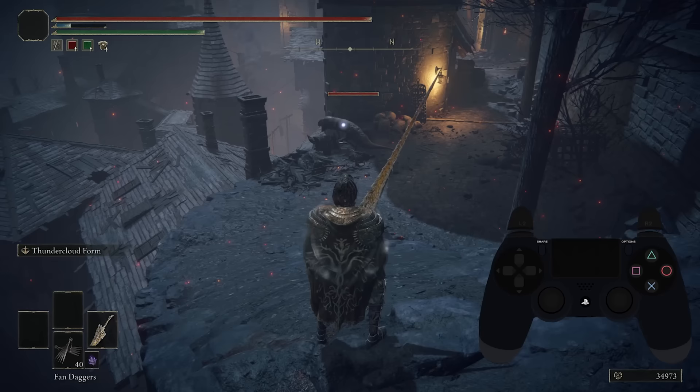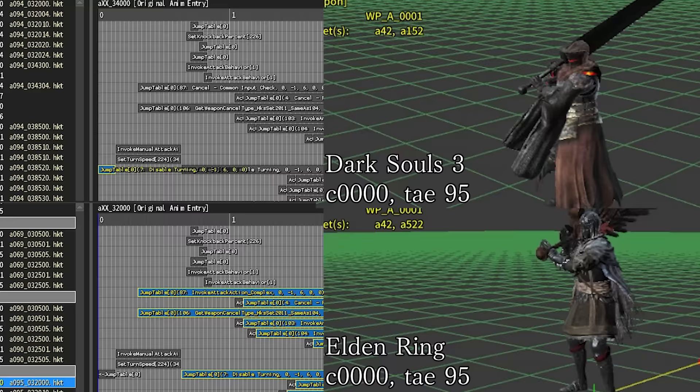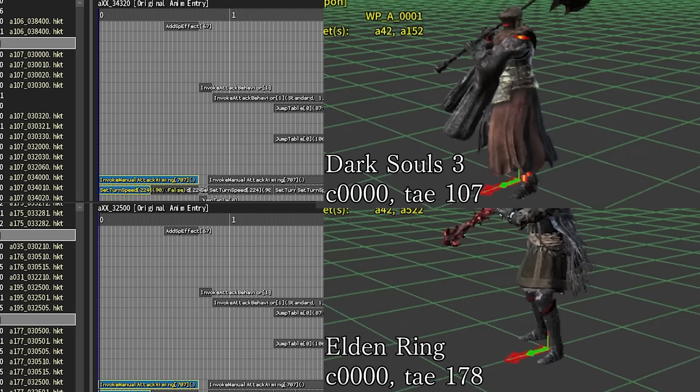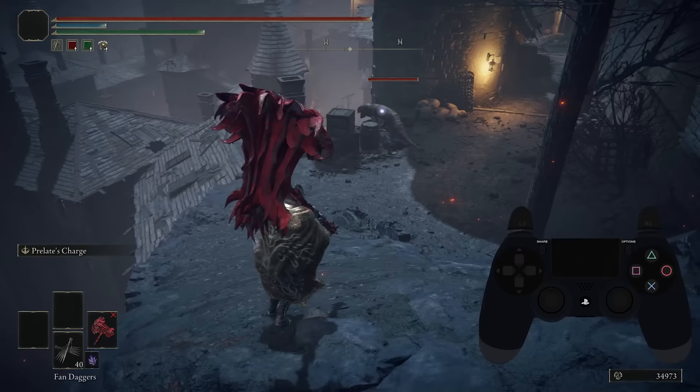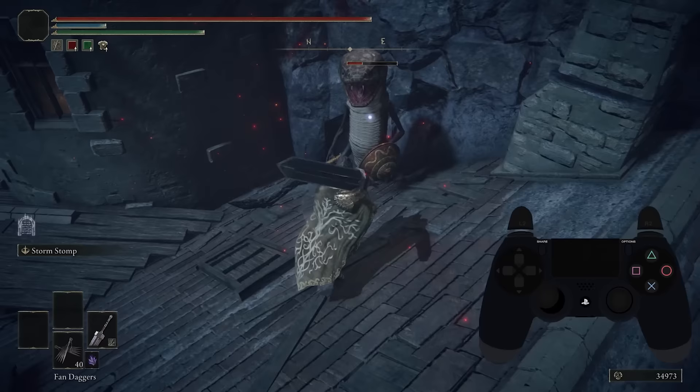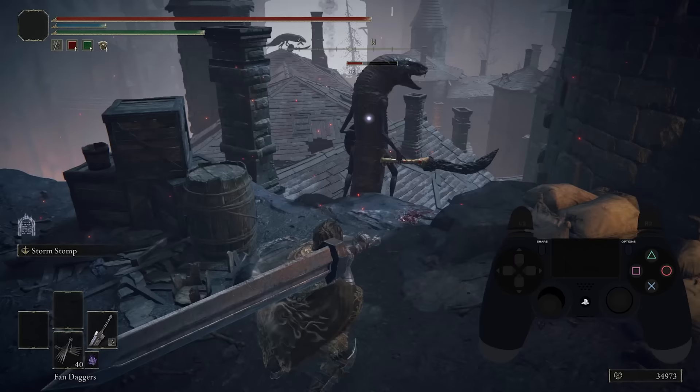However, this event does exist somewhere in the player animation data — actually, in a few places. In all but one specific case, they are present in the frame data of some copy-pasted Dark Souls 3 animations that were likely used for reference in creating attacks like the heavy attack on the Prelate's Inferno Crozier. If you make some of the spiritually equivalent Elden Ring weapons use these animations, you can see that the manual attack aiming feature functions just fine, among other framed-out events that carried over from Dark Souls 3.